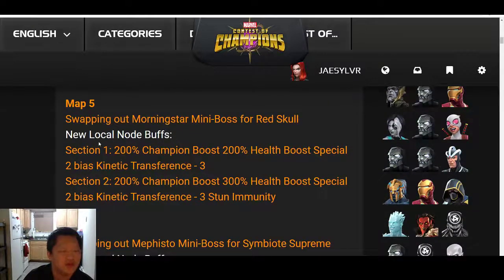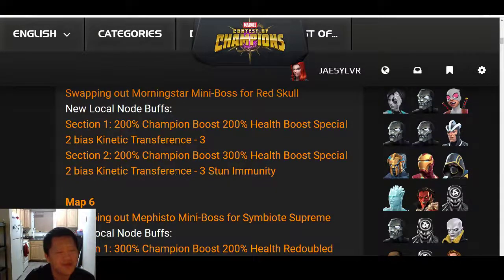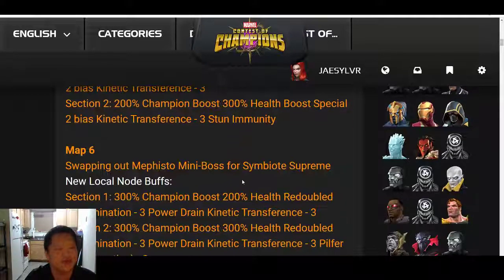Map 5 will have the Morningstar boss changed out for Red Skull. Section 1 will have champion boost, health boost, Special 2 Biased, and Kinetic Transference. Section 2 will have champion boost, health boost, Special 2 Biased, Kinetic Transference, and Stun Immunity.